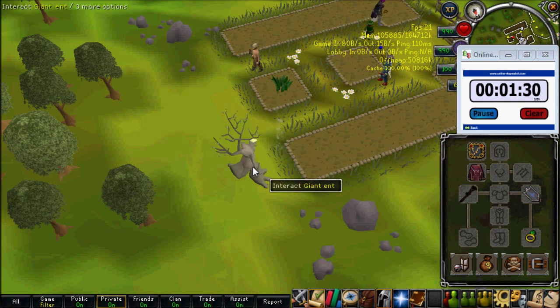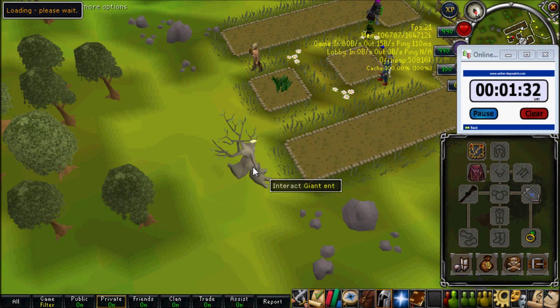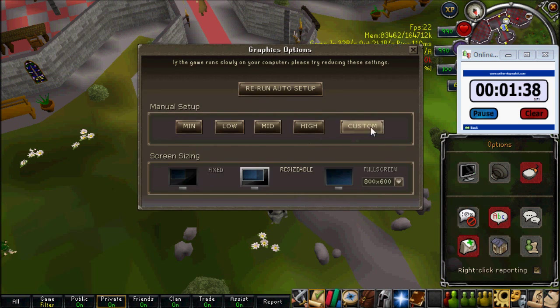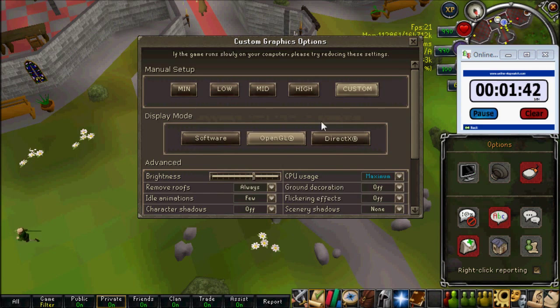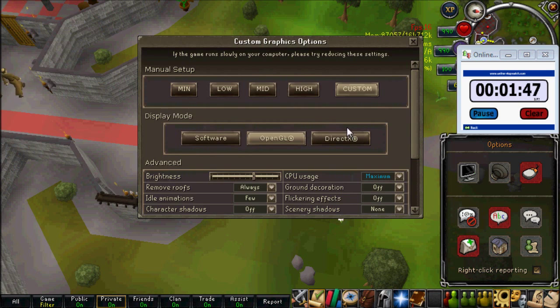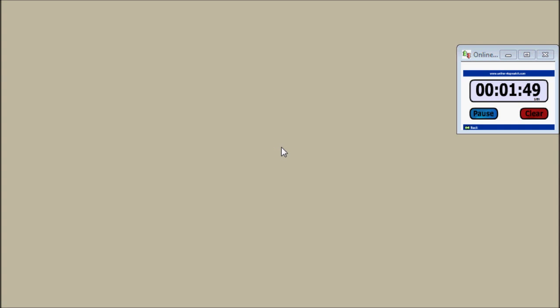You should try between the different display mode settings to see which you would prefer. The FPS for Software mode on my system is pretty low. If I switch to OpenGL it'd be much better — but actually it's much worse on my system. DirectX gives me much better FPS.